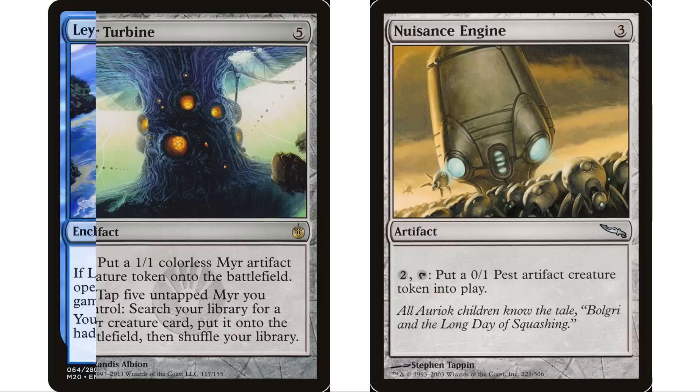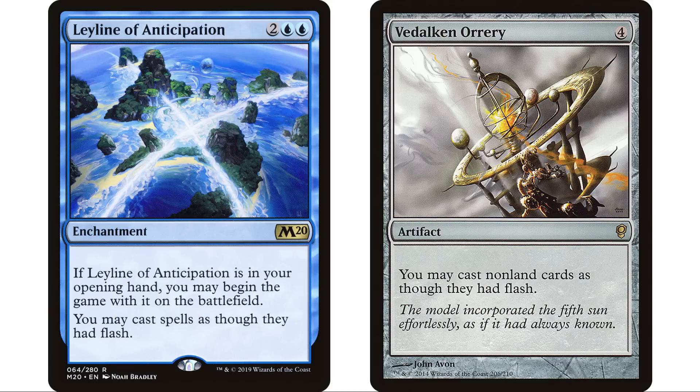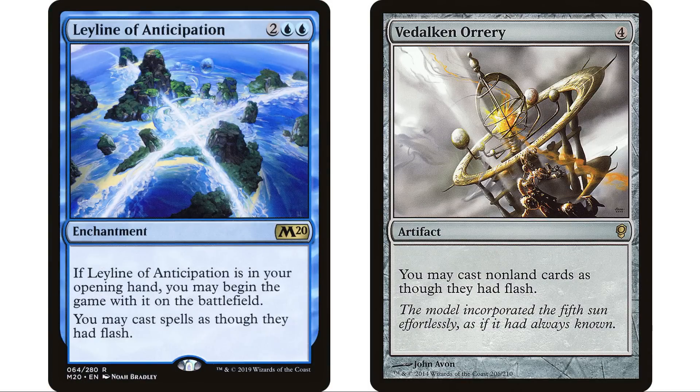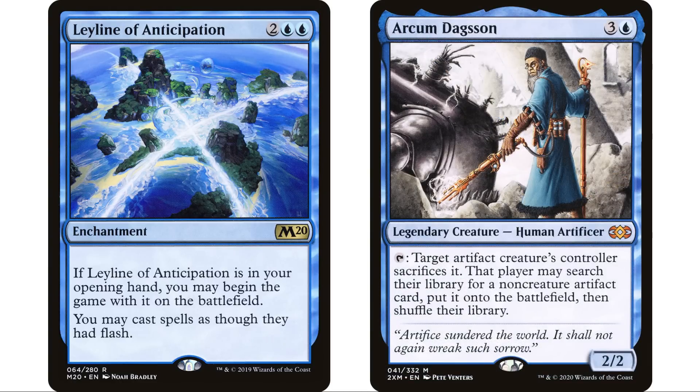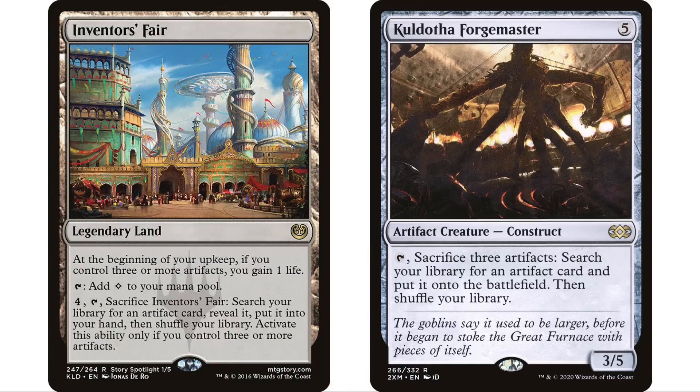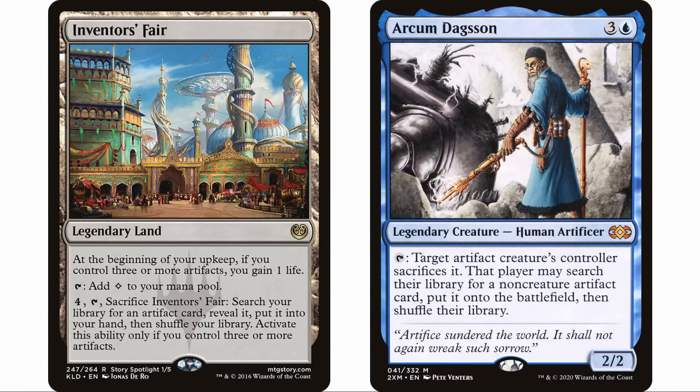I also put Leyline of Anticipation and Vedalken Orrery in the deck. Our commander has a tap ability, and we'll have Thousand-Year Elixir and Lightning Greaves, but having flash is great all around — we can cast our commander on an opponent's end step and use it immediately on our turn without worrying about removal. We also have other search effects: Inventor's Fair and Kuldotha the Forgemaster. Using only Arcum Dagsson it'll take a minimum of three turns to assemble everything, so having additional tutors is really nice.